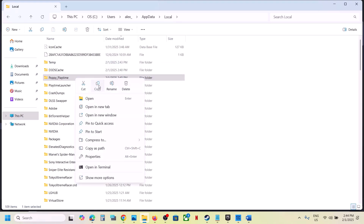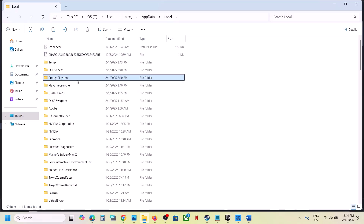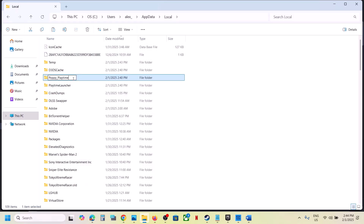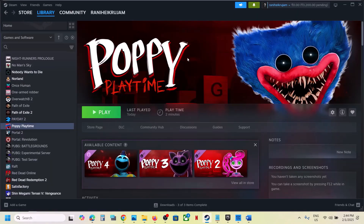If you want to create a backup, copy this folder and paste it to the desktop, then rename it with .old. Then you can launch the game and check. You can also delete this folder and launch the game, but you will lose all game progress and have to start from scratch.